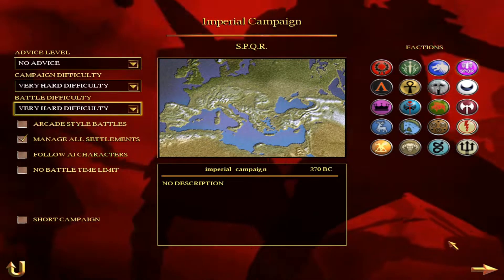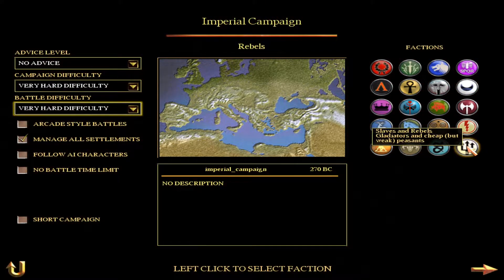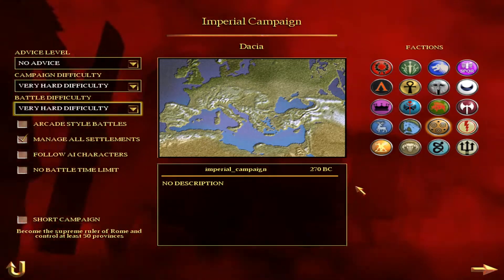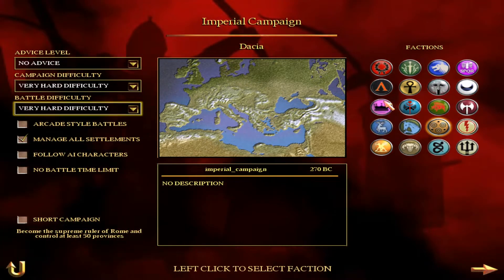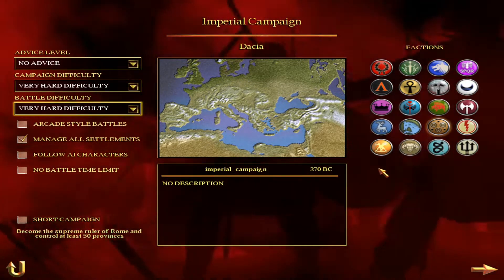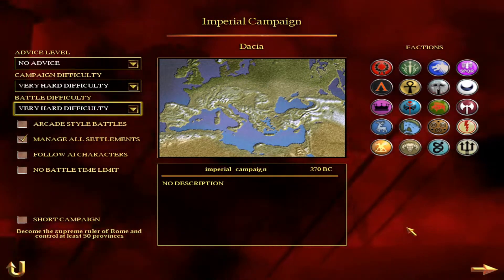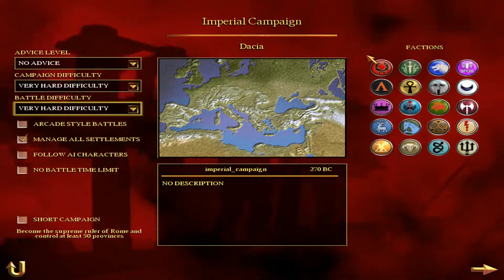Now on the imperial campaign screen you can see we've got ourselves the Senate and People of Rome, as well as the rebels and the Thracians and the Dacians — all of those factions we couldn't play as before. Of course I could put Numidia in as well if I wanted to, but as I said there isn't any more room to fit them on the screen, so you've always got to leave one as a sacrificial lamb. We'll leave that to Numidia.